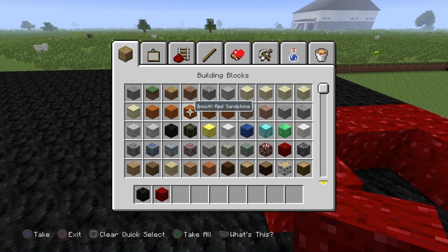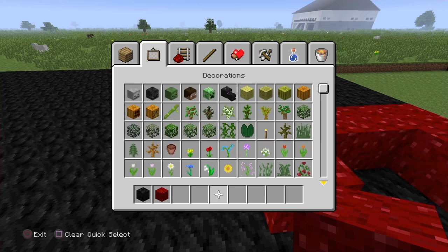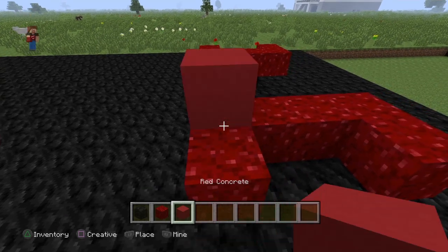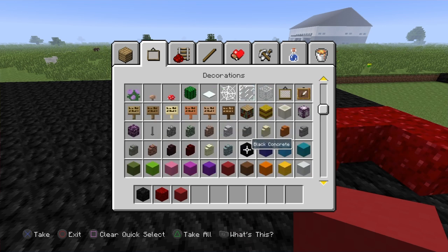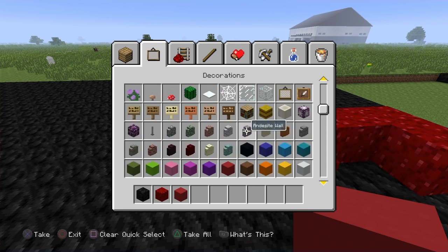Then what you're gonna do after that is get whatever you think looks best for the bed of the truck. They added more blocks - oh, red concrete really? What's that look like? Oh that's cool but it's not as cool as this nether wart. Nether wart is definitely different, I've never done anything like that for a truck. Sometimes you just gotta do some things different. Another brick - I don't know, we'll figure out something.